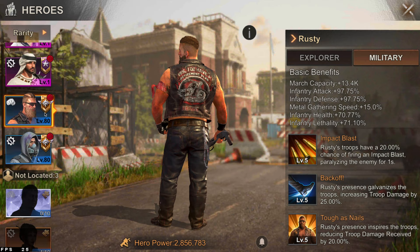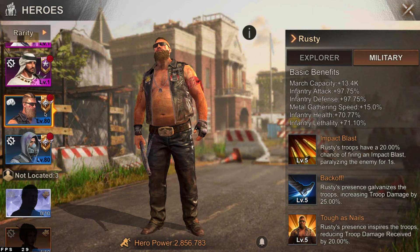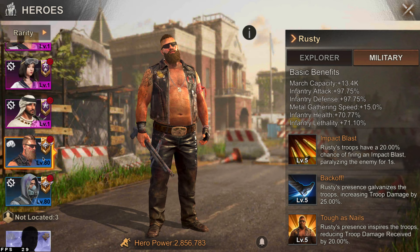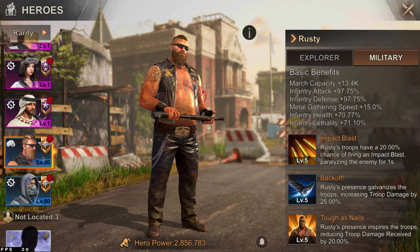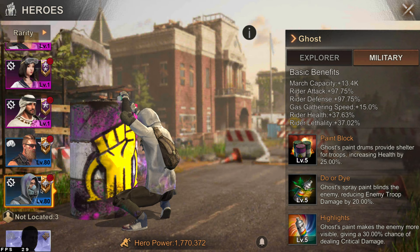Next up we're gonna talk about Rusty. Rusty is one of the two blue heroes in the game. Honestly not much to say about Rusty — his main purpose will be the gathering of metal. Aside from that, he's a decent early game brawler and honestly he's the only choice you have in the early game.